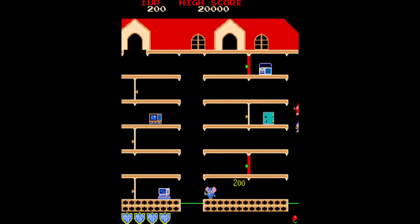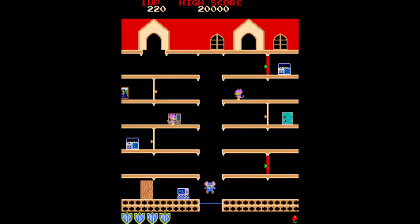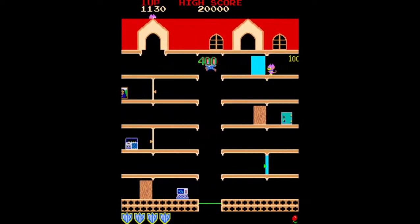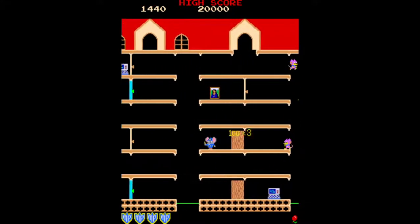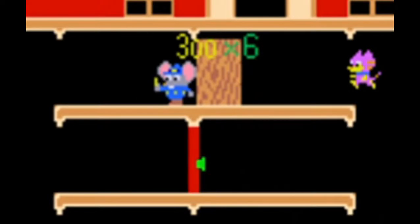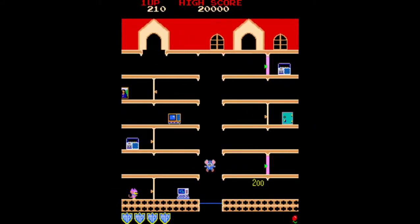For example, if you collect the TV first and then collect its match, you will earn 200 points for the first TV and 200 times 2 for the second, or 400 points. If you then collect the radios in pairs, the first radio will be worth 100 points and the second 100 times 3, or 300 points. If you collect all items in pairs, the last one will be worth 6 times the original point value. The game will hint which item you need to pair by flashing it, letting you know it is the multiplier item.